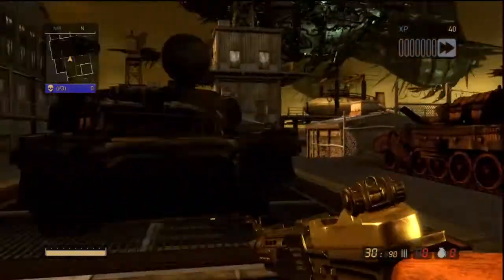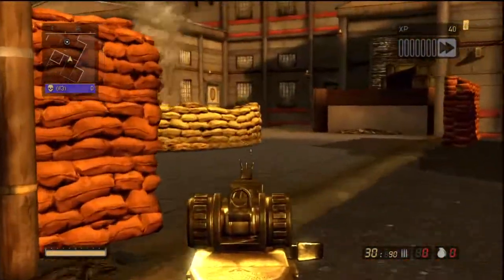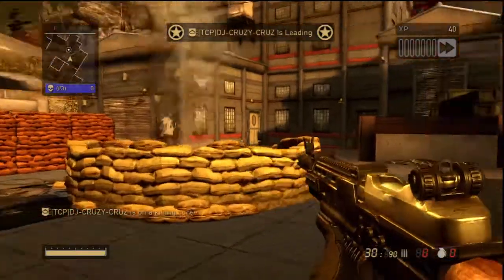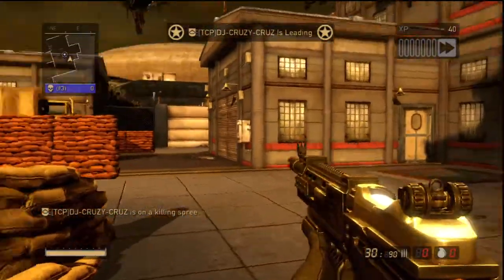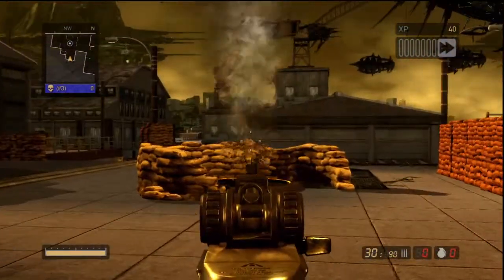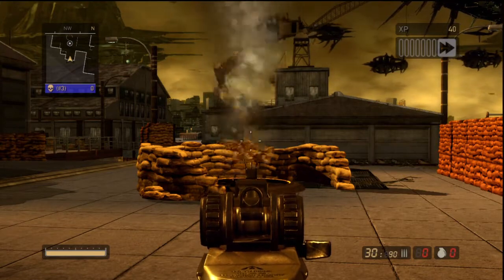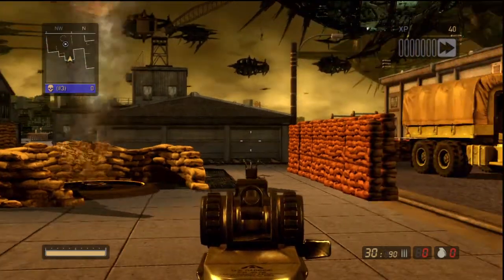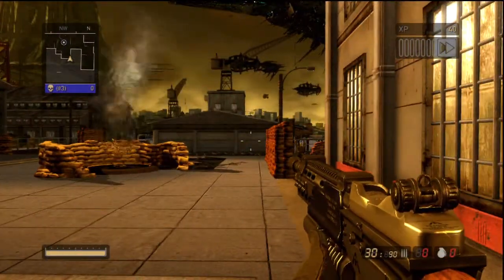Last but not least for this quick video is aim down sight. Look at the aimer — it's the same thing aiming out and aiming in. In Resistance 3, if you want to perfect the aiming and it's an iron sight, you want to make it look like you're actually looking at the iron sight, not just a static crosshair.